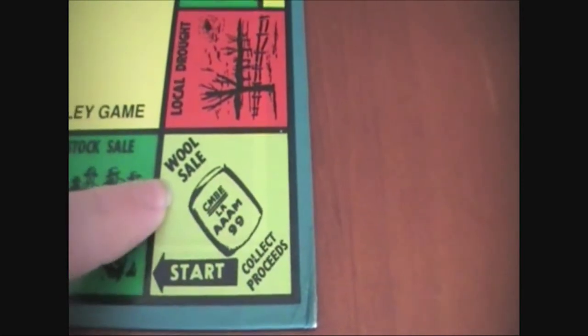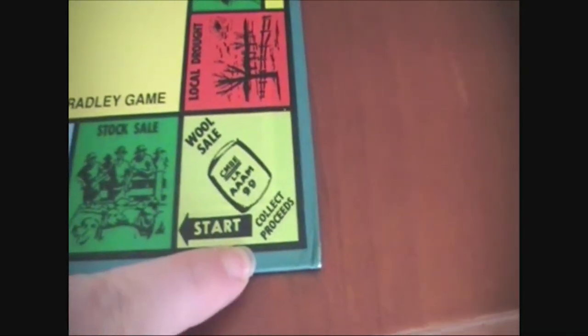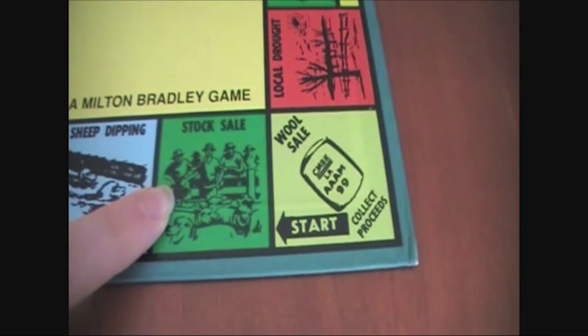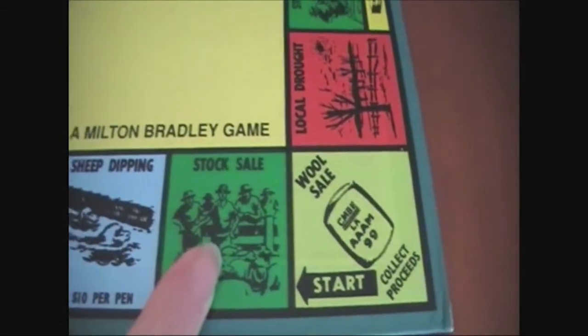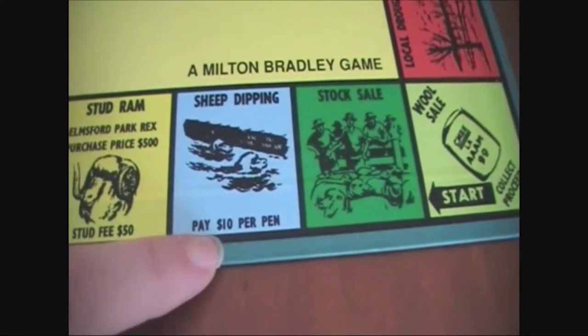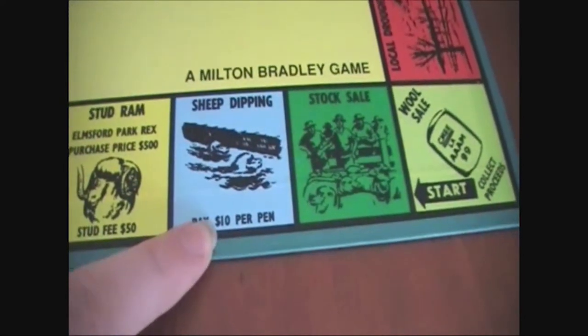A quick look at some of the important board spaces. First, our start space is also our wool sale — every time you come around this corner or land on it, you get your proceeds based on how many sheep and stud rams you have. The more sheep, the more stud rams, the more money you get. Moving along, we have the stock sale space. There are lots of those around the board, and that's where you get to buy or sell your sheep using those stock sale cards.